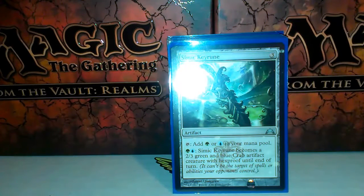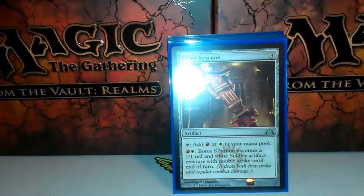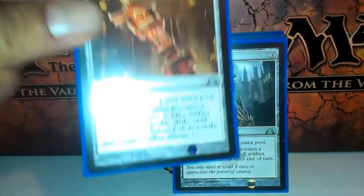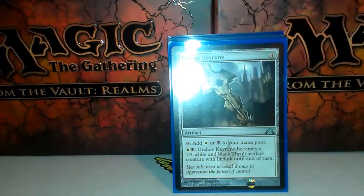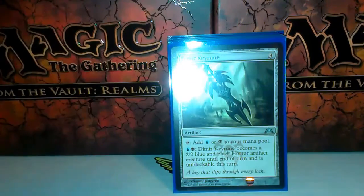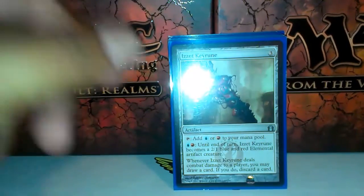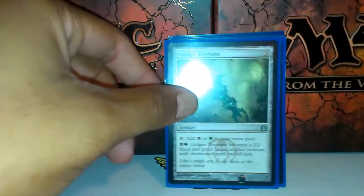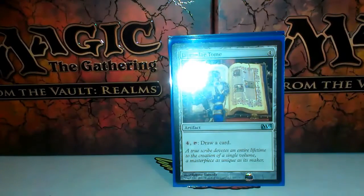I'm running all ten keyrunes in this cube, so whatever combination of colors you're playing, there's something for you: Simic keyrune, Boros keyrune — actually not bad if you're running a Boros burn deck — Orzhov keyrune, Gruul keyrune, Dimir keyrune, Selesnya keyrune, Izzet keyrune, Golgari keyrune, Rakdos keyrune, and Azorius keyrune.